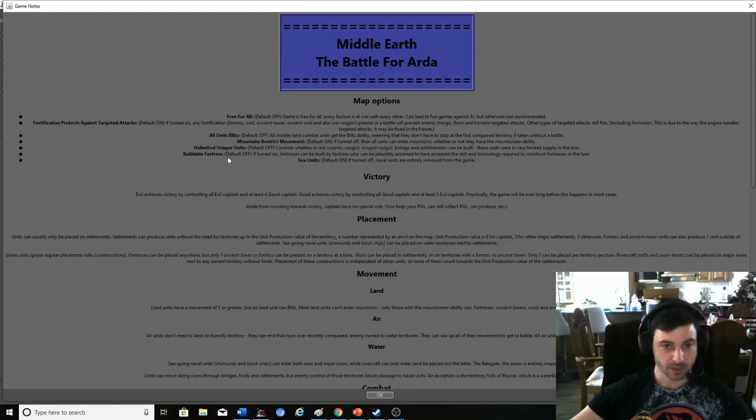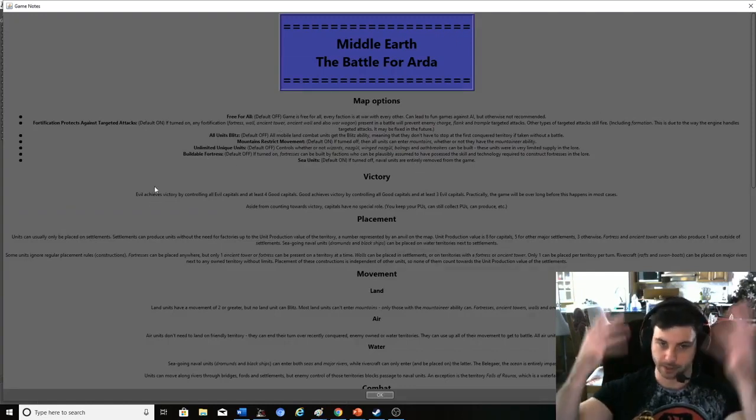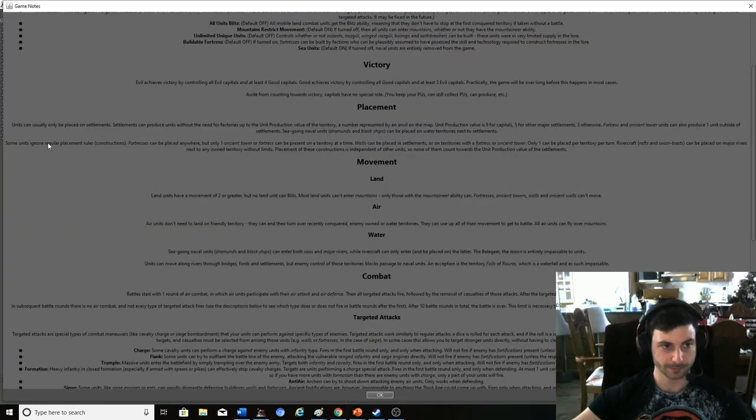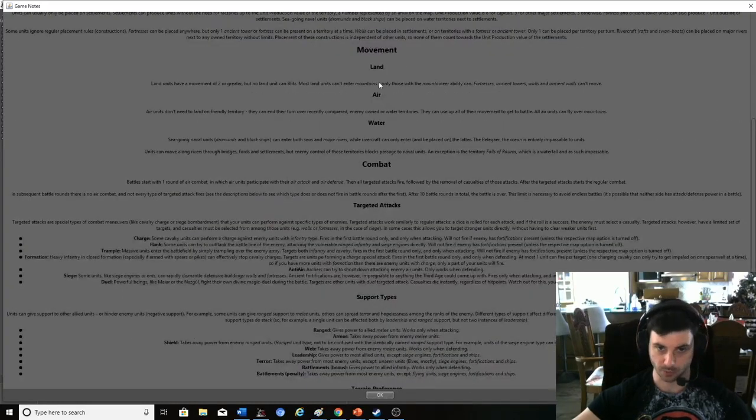There are certain terrains that give units bonuses. There are also fortresses — I'll talk about that in a bit — it's a key aspect of the game. For victory, you don't just take all the capitals like in standard Axes and Allies or Risk; it's more about taking over as much area as you can. There are of course land, air, and water-based units, though it's very limited in this game.